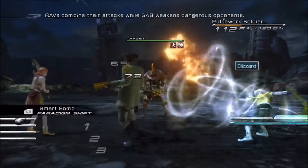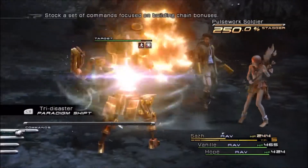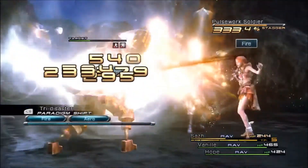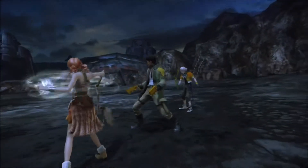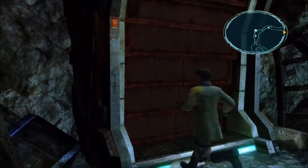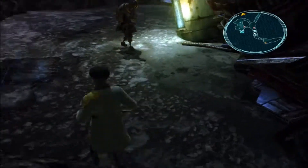What I mean by that is the Commandos will gradually, ever so slightly, raise your stagger gauge, as will some of the other roles like Saboteur. Medics cannot do that at all, neither can Synergists — that's because they don't really interact with enemies. But the Ravager is definitely the best at raising that stagger meter percentage, and that's going to be key in really dealing damage in this game.